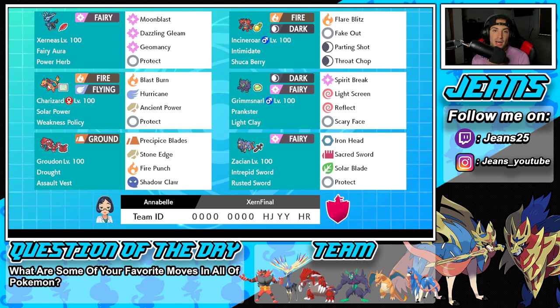The fourth Pokemon is my favorite support mon at the moment — it is Light Clay Grimmsnarl. I love this Pokemon so much; I've loved it ever since this game came out. It's got Prankster, Spirit Break, the double screens with Light Screen and Reflect, and then Scary Face to lower opposing Pokemon's speed.